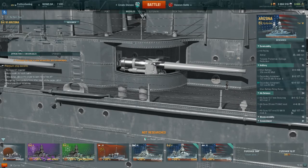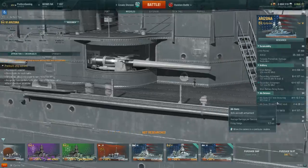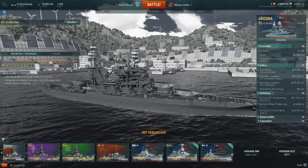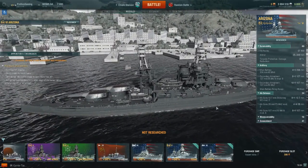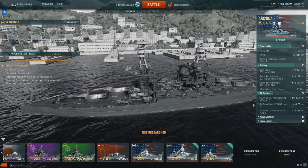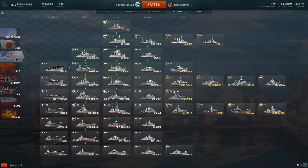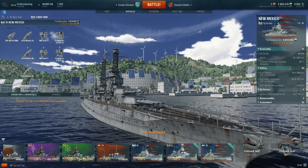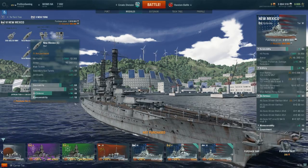It has a very low AA defense rating, which I think is pretty historical for the ship — it couldn't have any sort of AA buffs for obvious reasons. Compared to the New Mexico, it is 44.